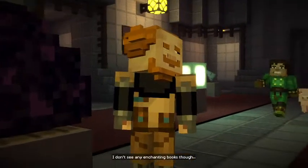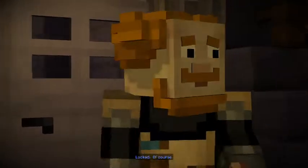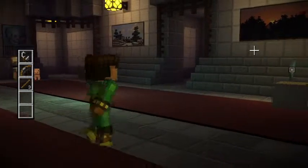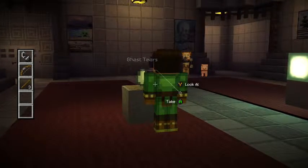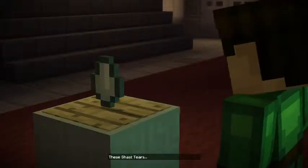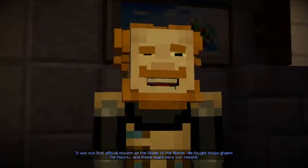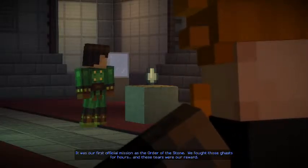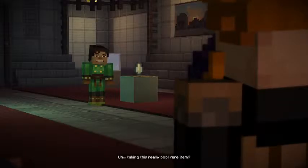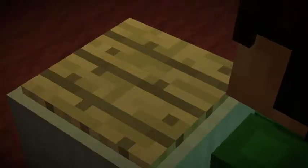We know what that is. Maybe through there. Locked — of course. Must be some way to open it. It's Ivor, he likes puzzles. So what we've got to do is listen to Soren telling stories. I think those are ghast tears. These ghast tears are super hard to get. Very well, just be careful with it. So the pressure plate lifted.